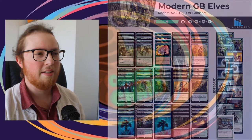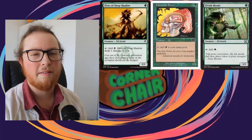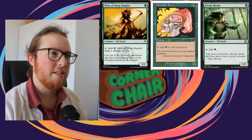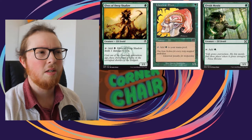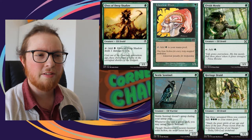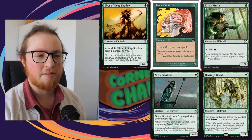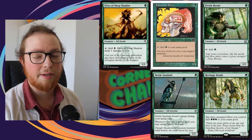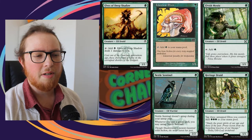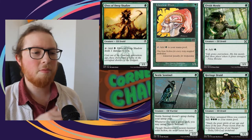To start off with, we've got our one-drop mana elves: Llanowar Elves, Elvish Mystic, and Elves of the Deep Shadow - just one copy of that to be able to add black. On top of that we have a package of Heritage Druid and Nettle Sentinel. Heritage Druid allows us to tap three untapped elves for three green mana, and Nettle Sentinel untaps whenever we cast a green spell.